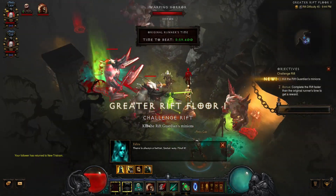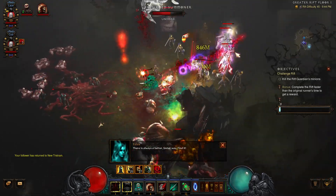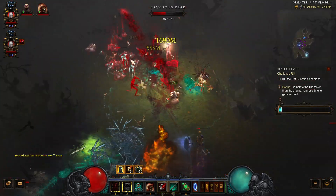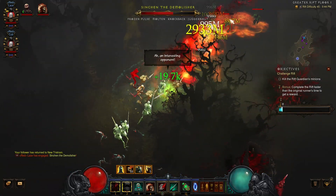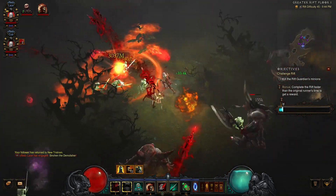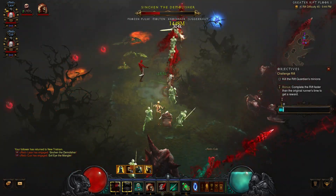Hello my friends, welcome to another episode of Diablo 3. My name is Wilfred. So this week's challenge rift is rather interesting. I enjoy it a lot. It is the Necromancer new set, Masquerade of the Burning Carnival. But of course the rift is pretty low — 45. For those who have been curious about how this set plays, I think it's a good introduction to what this set is like.